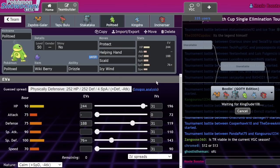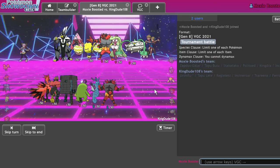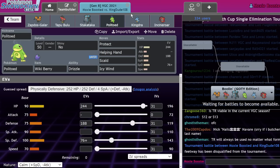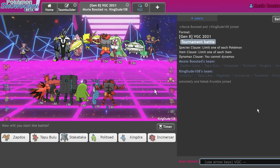Politoed has enough special defense to take a non-Life Orb Regieleki Thunderbolt, as well as a Grassy Glide from Rillaboom in Terrain at 196 Attack — if it's higher than that, it's going to be a roll. We also have Swift Swim Life Orb Kingdra and Incineroar. Let's go ahead and get into it.